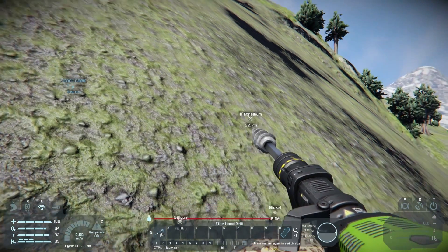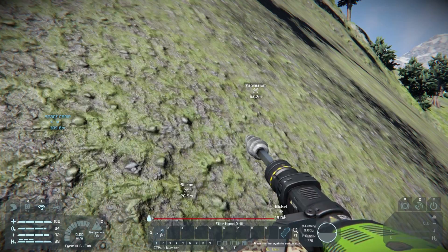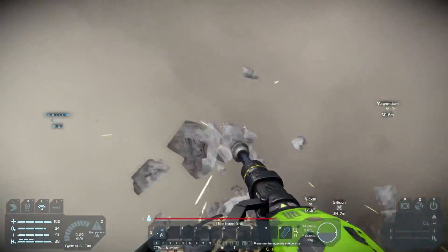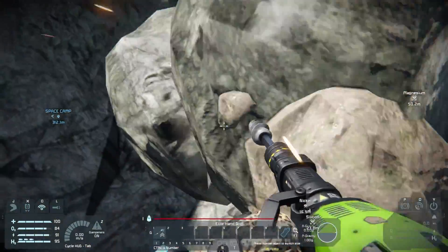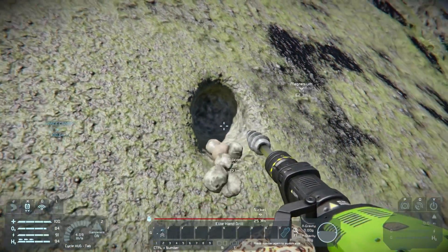The left click is the drill function — it'll gather you materials as you're mining. The right click, however, will go a bit faster but won't gather materials. Let me show you the difference here. This is left click — we're dragging out materials and you see we've made a bit of a hole, but it's not that big. Now if we right click, it'll make a bigger hole but it won't actually gather any materials. You can see that within about the same amount of time we've made a much larger hole.